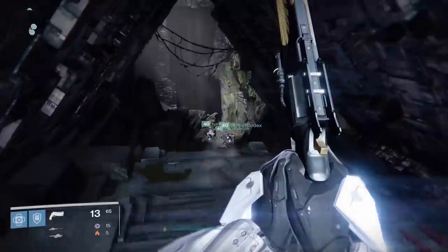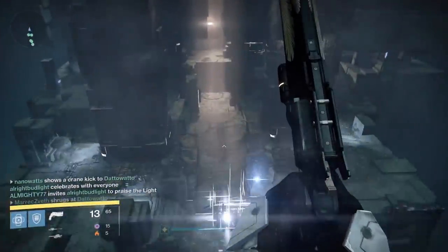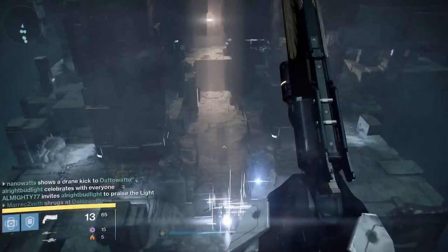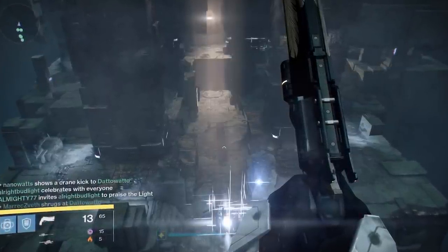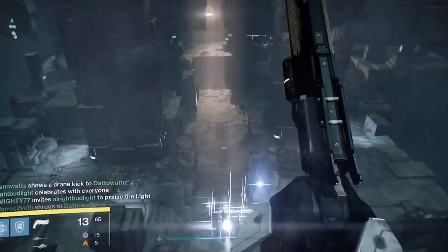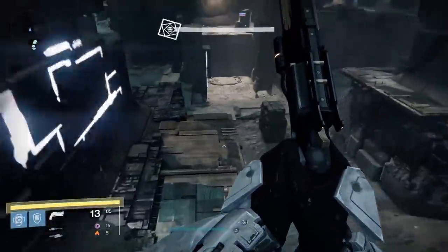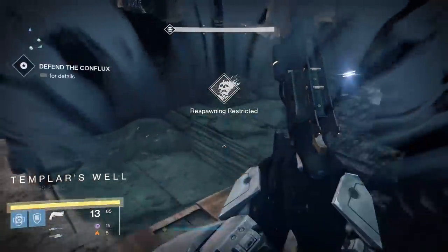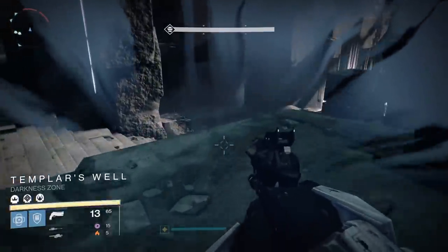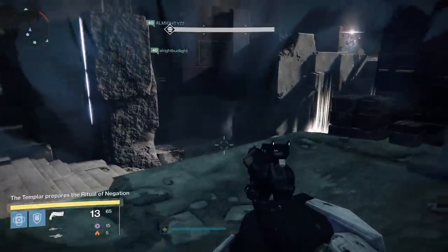After following the path inside a little bit, you'll ultimately find yourself at a ledge overlooking a big open area with pillars and a staircase. That is the Templar room and the next main encounter. The room itself is usually divided into three sections for the sake of making organized callouts with your team: the left, the middle, and the right. Your ultimate goal in the room will be to kill the Templar, the boss of the encounter, but before getting the opportunity to even fight the Templar, you have to get through several other phases.